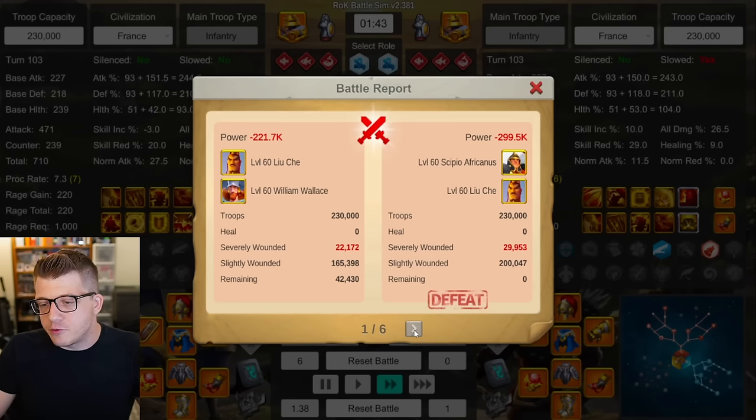Next we did Liu Che William Wallace against CPO Liu Che — probably the most popular single infantry pair in the game right now. Results: 42k, 62k, 72k, 71k, 78k, and 48k remaining for William Wallace — another 6-0 victory. CPO Liu Che is a great pairing, and there's a lot of value from the AOE health reduction on CPO that's lost in a 1v1 duel. Even with the lower infantry health on Liu Che William Wallace, it's still coming out ahead here.